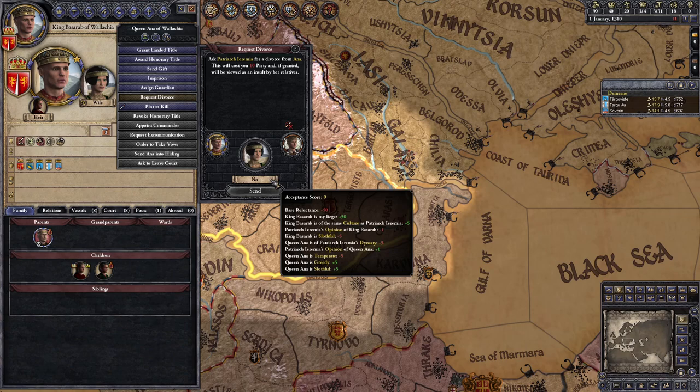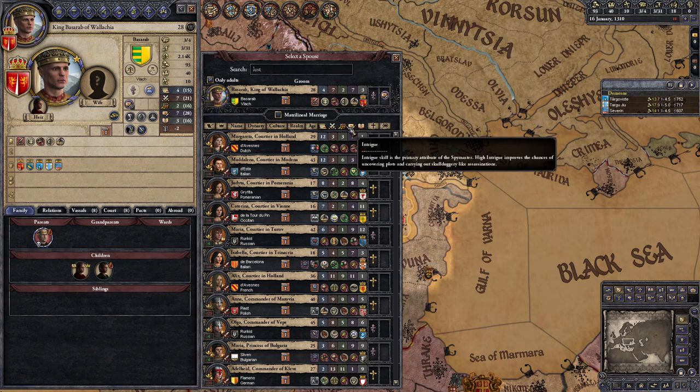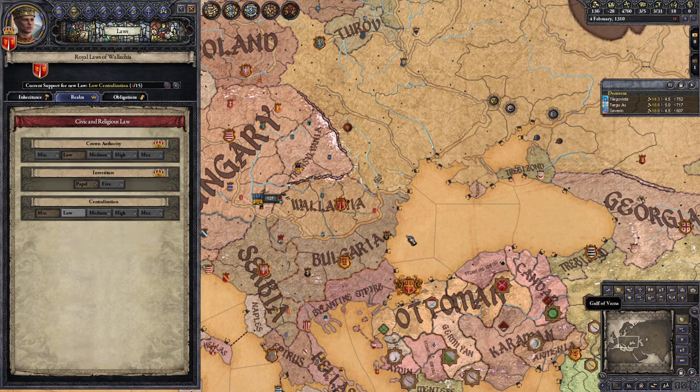As soon as the game starts, divorce your wife — buttering up your patriarch with some money and honorary titles if necessary — and remarry a Catholic woman, preferably one with high fertility. We need to start expanding the family so we have plenty of people to turn into dukes. Also, make sure you change the law to allow you to revoke titles. You'll need that later, and it's easier to pass it now when you only have a couple vassals and they're reasonably happy with you.